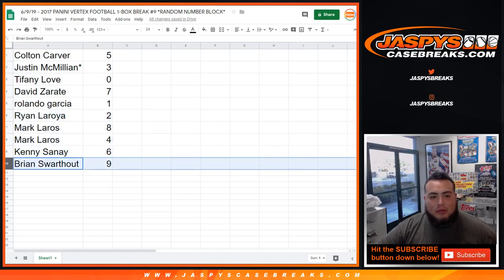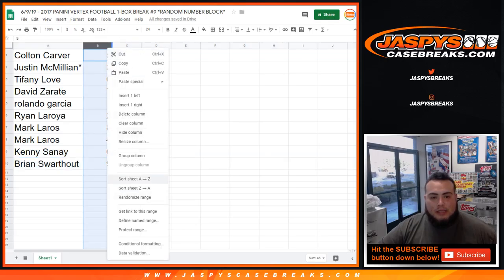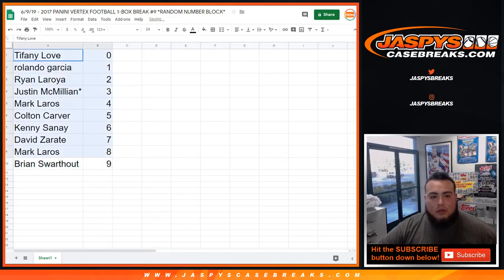So Colton, you got spot 5. JMac, last spot. Mojo, 3. Tiffany with spot 0. David, you got 7. Rolando with 1. Ryan with 2. Mark L with 8 and 4. Kenny with 6. And Brian with 9.